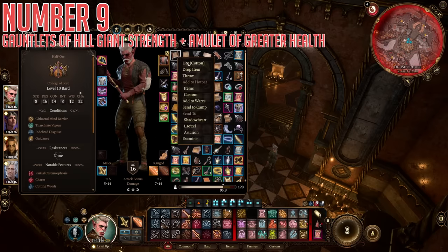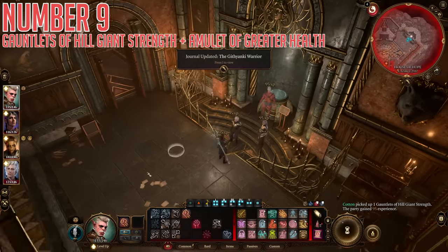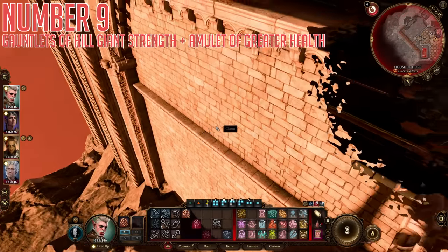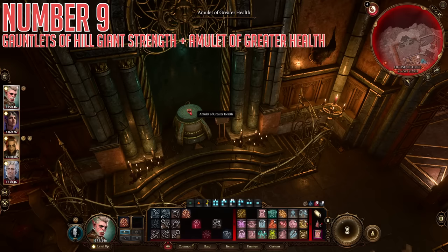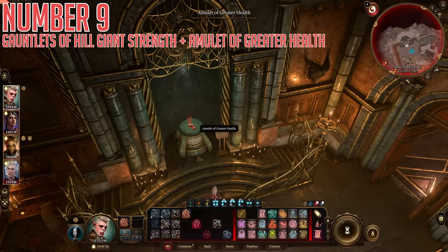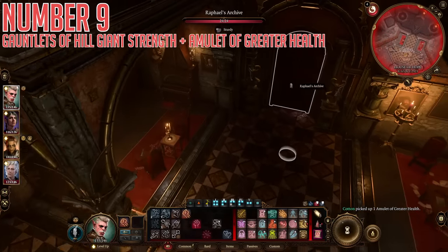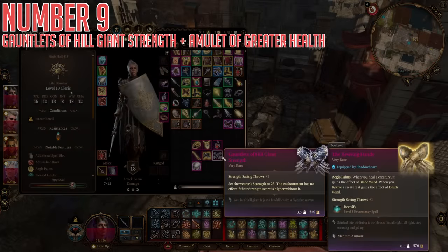For number nine — and sort of also number ten, as this is two items but we're counting it as one entry — we are also in the House of Hope. The first of these two is the Gauntlets of Hill Giant Strength. These give you plus one to strength saving throws, but much more importantly, they set the wearer's strength stat to 23, having no effect if the wearer already has more strength without them. This lets you do some really funky stuff: 23 is higher than you will ever reach naturally in the game, so these are great even for strength-focused characters, especially as this lets you go to Withers and respec all your strength out into other stats and round out your other stats while still having really high strength. This is located in the Archives Room of the House of Hope, just sitting around waiting to be stolen.